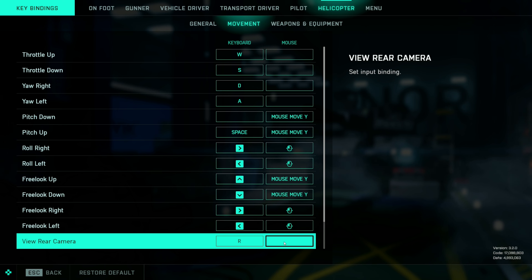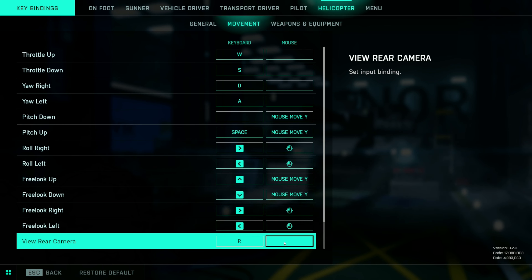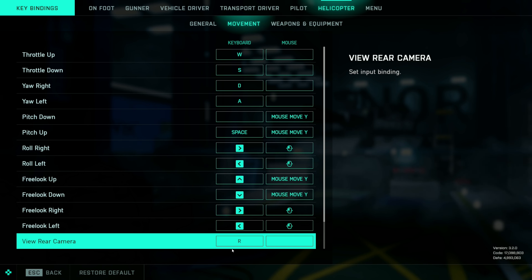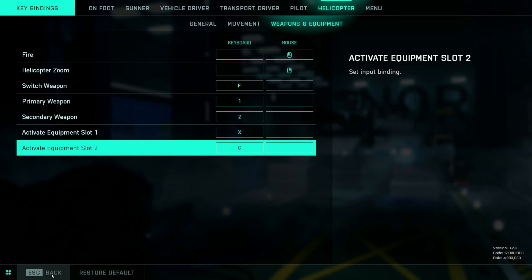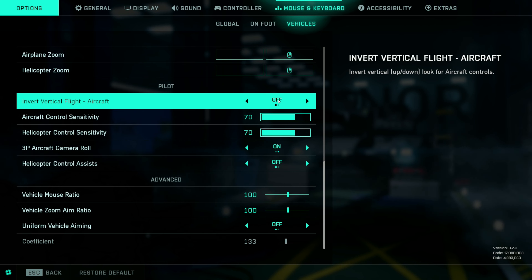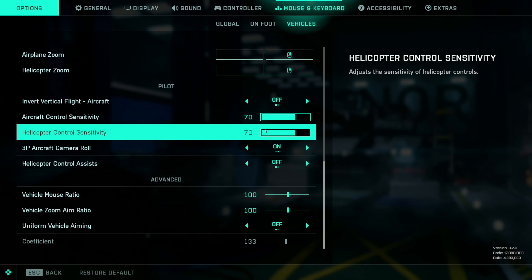View rear camera was originally set to push on the mouse wheel by default. While flying, I'd try to see what's behind me and push the mouse wheel and it was causing me issues. Some pilots might like it, but it wasn't working for me, so I rebound it to R — just like reloading on the ground — and it works well. Weapons and equipment are all the same, nothing changed there. Now let's jump into the sensitivity settings. Vertical flight is set to off. Aircraft control sensitivity is for airplanes and helicopter control sensitivity is for helicopters.